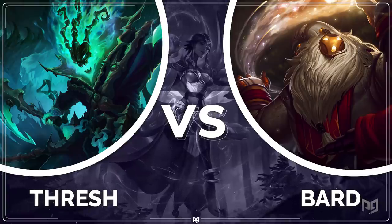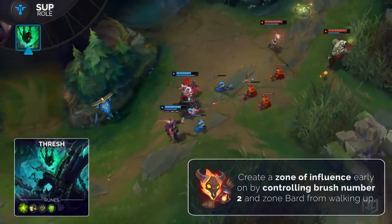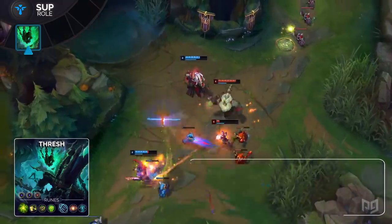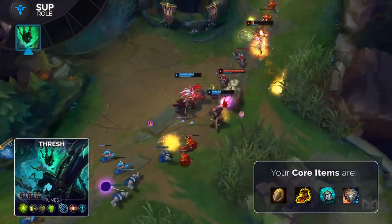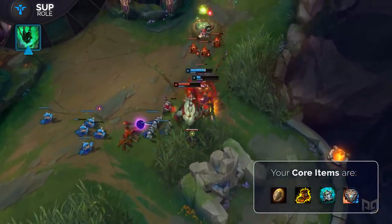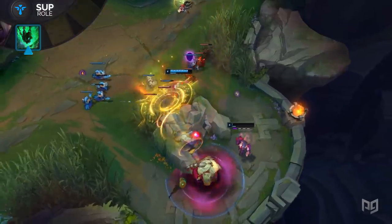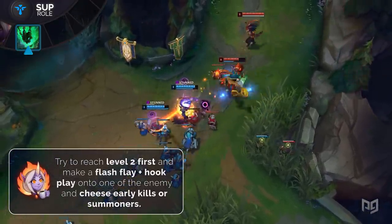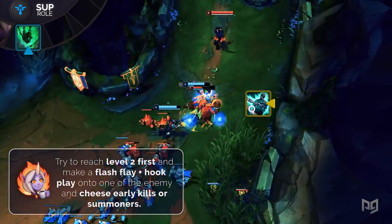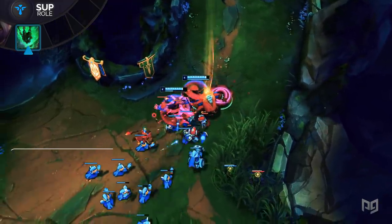Thresh vs Bard: your goal is to create a zone of influence to make Bard fear walking up and getting hooked. Control the middle brush and hook opponents if they ever disrespect your range to find a summoner spell advantage. For Thresh, build Relic Shield, Boots of Mobility, Zeke's Convergence, and Knight's Vow. From here, purchase Gargoyle Stoneplate to be tankier and stay alive in fights. Keep a slot for control wards as they are important later in the game. Try to hit level 2 first off the 9th minion — move up, flash in, flay your opponent, and follow up with a hook to secure a kill. This will give you the advantage you need to control the lane and outroam Bard during the mid game.